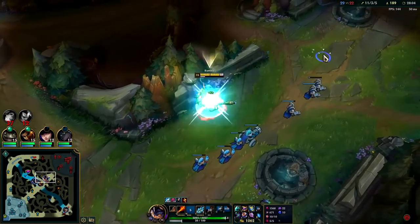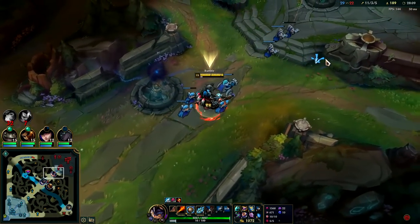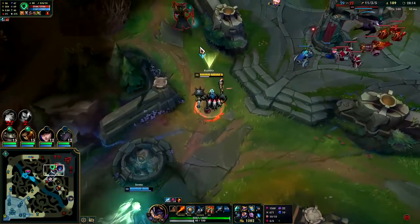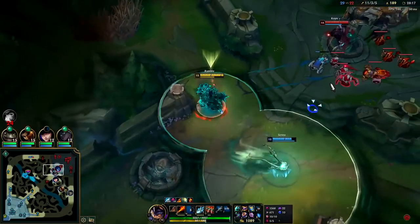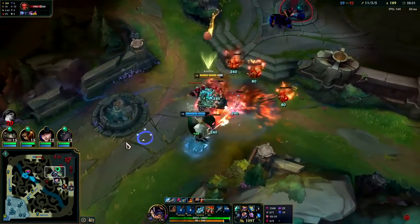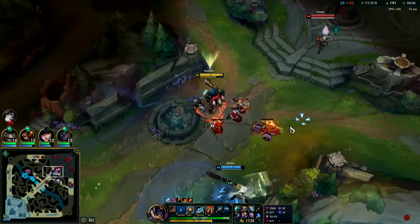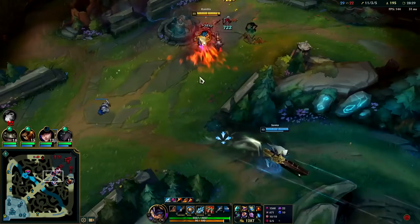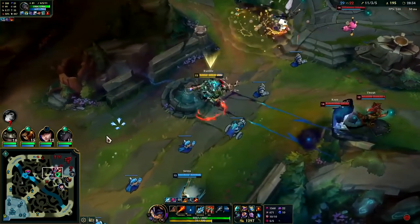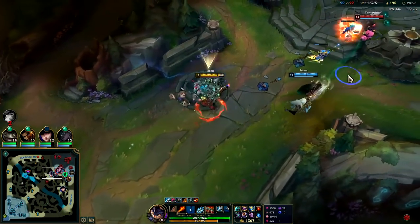Got you MF — she's greedy, didn't realize her team had moved about a screen away. Daddy Rumble comes in from behind. That Thresh is so annoying, putting out so much pressure — no Muramana yet though. This is a lot of mist for her to pick up.